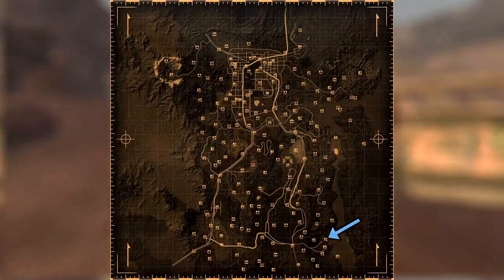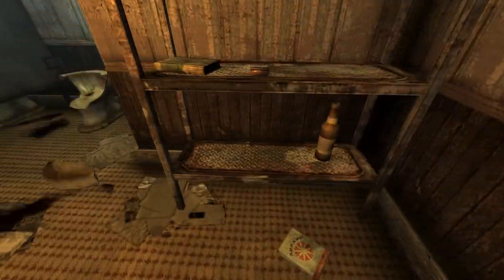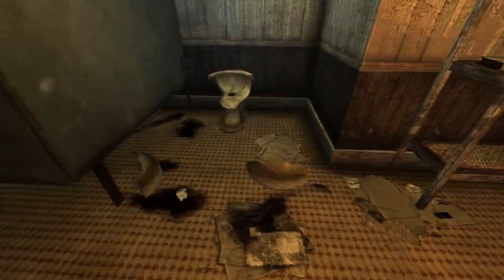Next up is Cottonwood Cove. Make your way to the women's toilets. On the bottom shelf next to a Sunset Sarsaparilla bottle will be the cap.